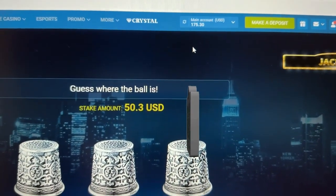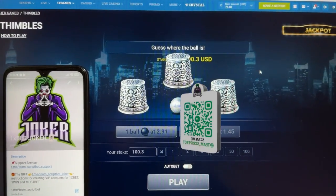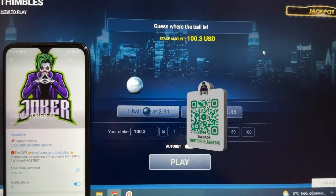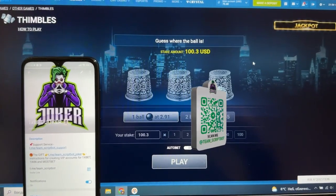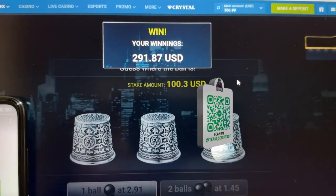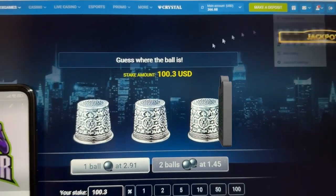My total amount is 175 dollars. Let's do one more bet — press play again, and I'll finish playing today and show you how to make a withdrawal. You can see the next round, symbols go transparent, the ball is visible. Open the symbol — I won again! Total amount around 316 dollars.